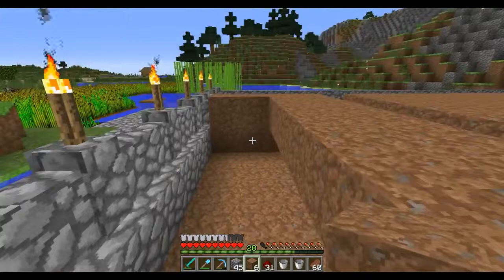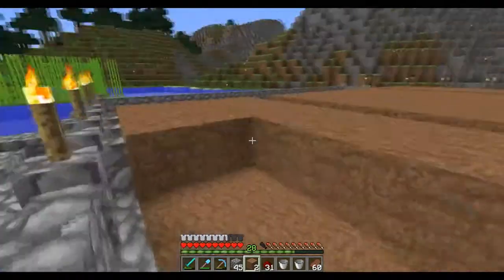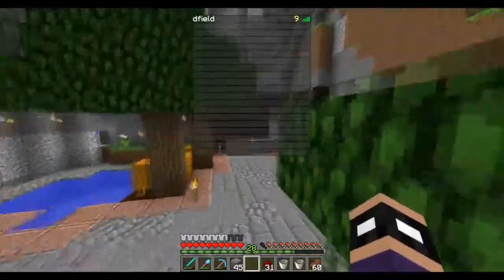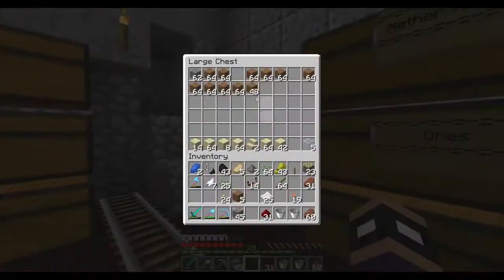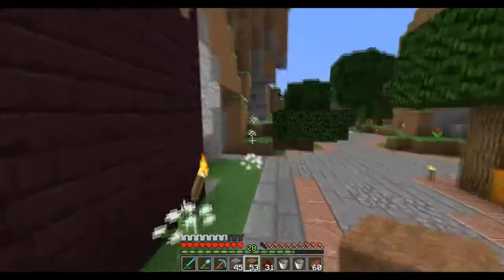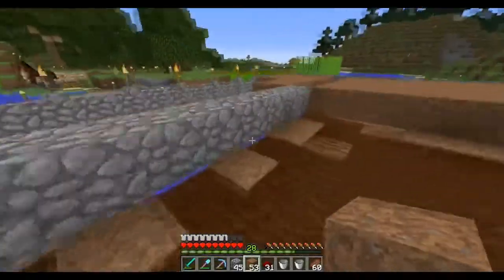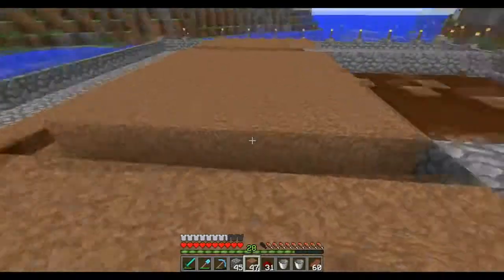This will be able to fertilize all this land up to this point, so that's perfect. And then this layer here needs its own little water source. We're slowly making our way towards an automatic water farm. And you guys might be wondering, why don't you just put water below this dirt block and that'll fertilize everything? How water works is it doesn't fertilize blocks above it or below it — the best way is to put the water source directly adjacent to the actual plot of land that you're trying to fertilize.